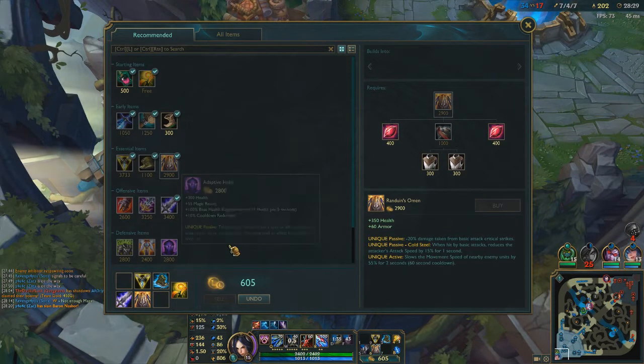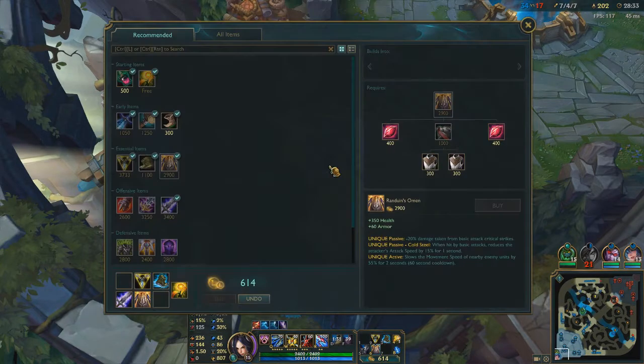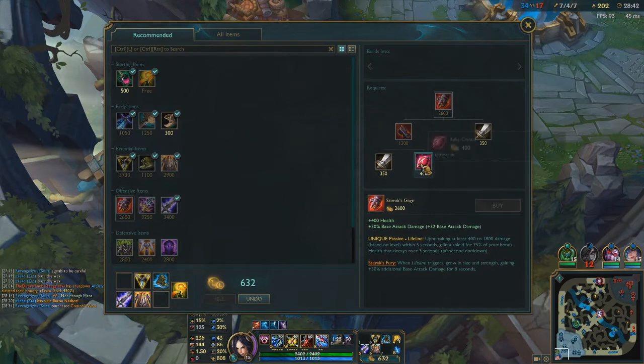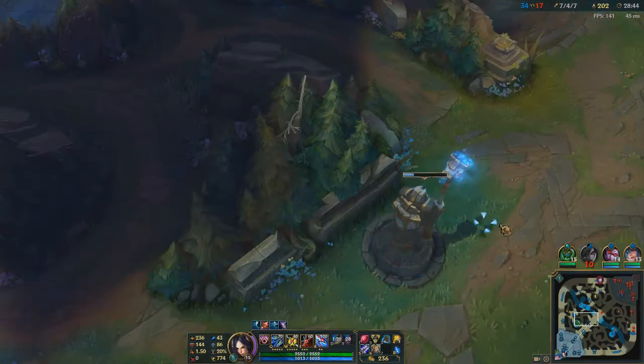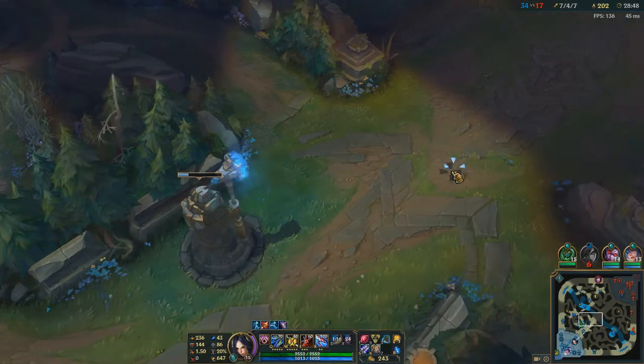That was actually really close. Back here, get my Randuin's. I've already got my Bork. What do I get next? I was thinking about going for a Guardian Angel, since if I get caught by Jax and then CC'd I could die pretty easily. I should have put another pink ward but I didn't.